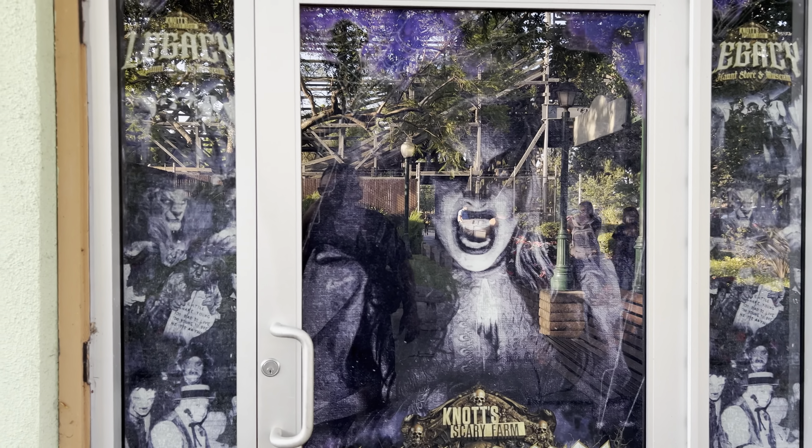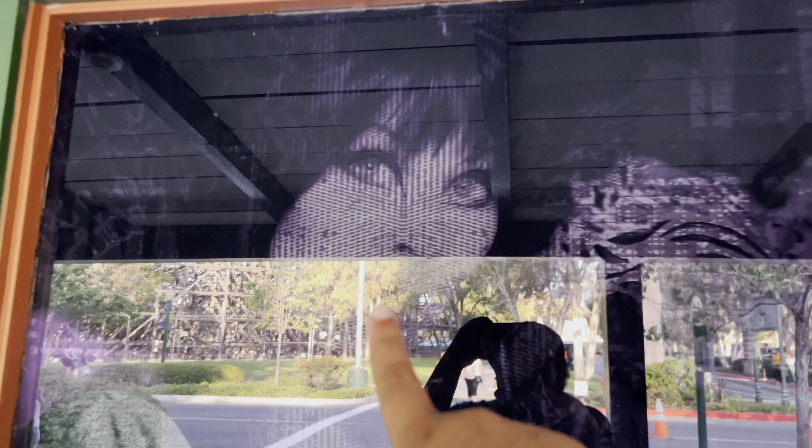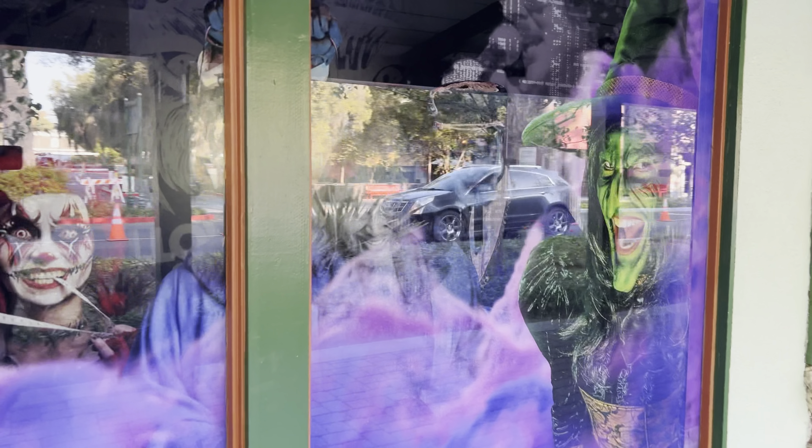Next up, and probably one of our biggest updates in this video, is that the Legacy Store is returning. The windows have been wrapped with a bunch of creepy characters and some icons as well. We've got Sinister Seymour up there, the Legacy logo, and then just a bunch of iconic characters.